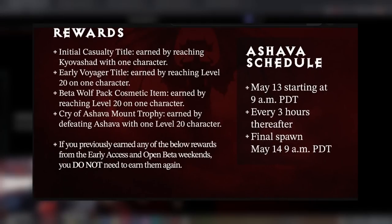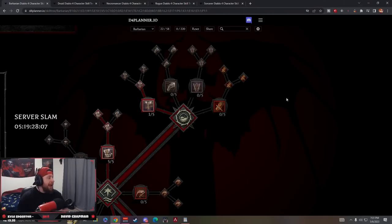You have to get a character to level 20 and kill Ashava. Ashava goes live May 13th at 9 a.m. and you'll be able to fight her every three hours afterwards, with the final spawn at 9 a.m. PDT on May 14th. If you missed out on the first beta rewards, you'll be able to get all previous rewards plus the Cry of Ashava mount trophy - her tusk or horn - granted for defeating Ashava with a level 20 character.